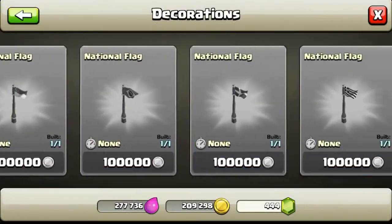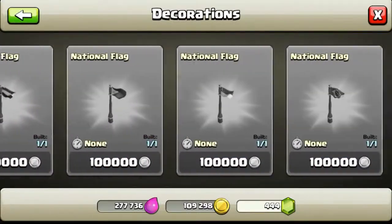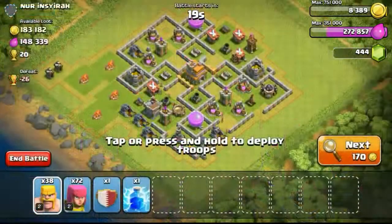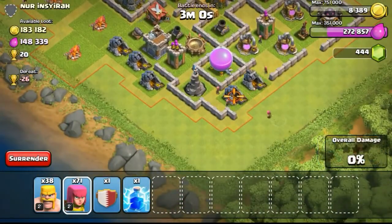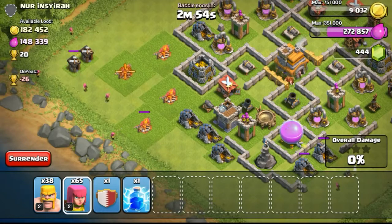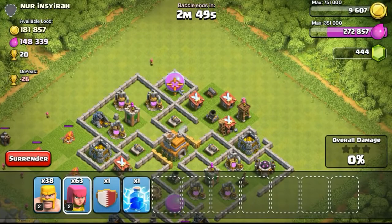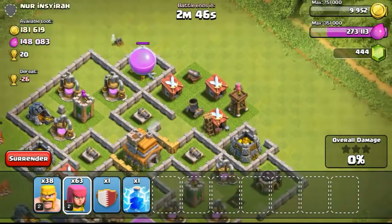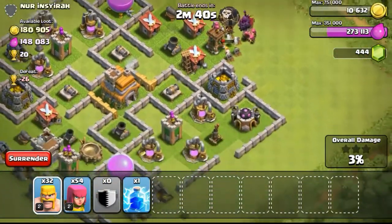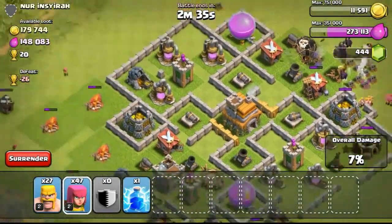There aren't many things I could do — the walls have already been maxed and I'm just waiting for the next town hall level. For those asking me to max my base before proceeding to the next town hall, I already mentioned that's not really a good idea. I've already maxed my walls, so if I don't proceed, the gold will overflow. I'd rather upgrade my town hall so I can upgrade the walls further, rather than let the gold go to waste.